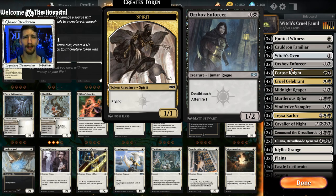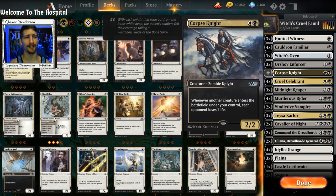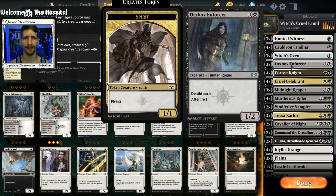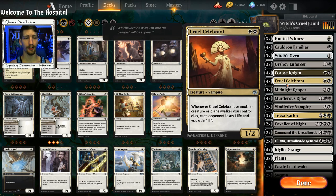We do have things like Orzhov Enforcer and Hunter's Witness to help. Hunter's Witness is a great chump blocker, and it's going to create two creatures — two creatures that get to enter the battlefield and two creatures that get to die — which procs Corpse Knight twice and Cruel Celebrant twice alongside. Similarly with Orzhov Enforcer, two procs on each creature, and it has Deathtouch, so it's great at removing really big creatures or at least keeping them at bay.